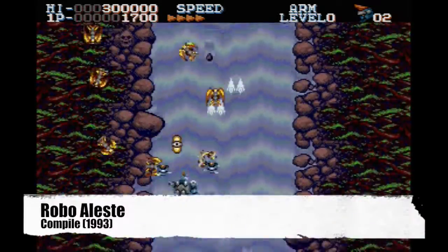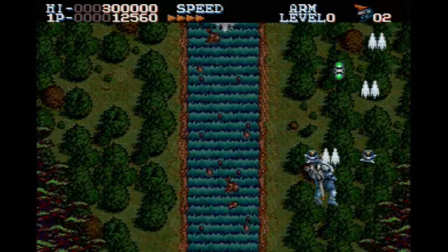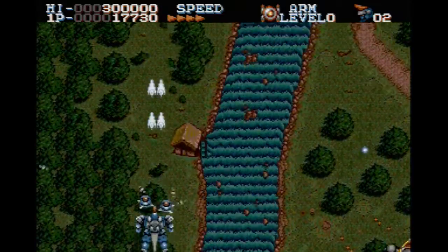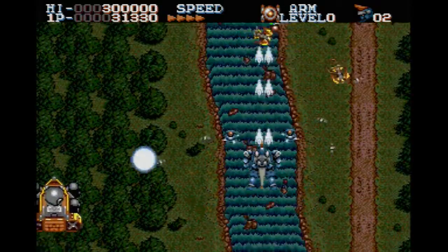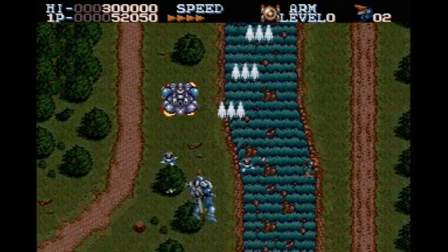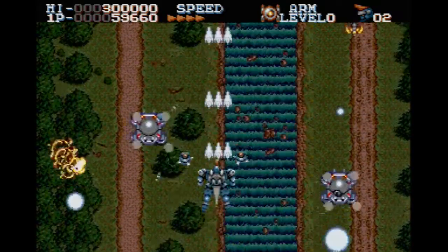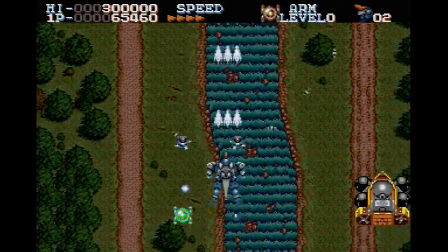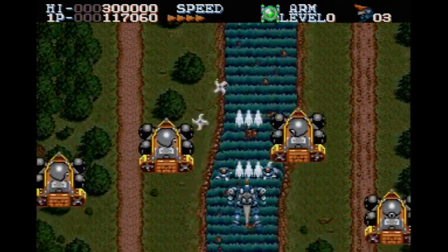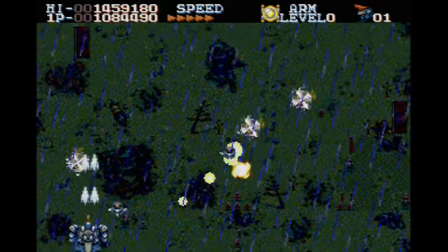Robo Alesta is the sequel to Musha, and by some accounts is the final game in the acclaimed Alesta series, debuting on the Sega CD in 1993. While it is visually similar to Musha, the gameplay has been significantly streamlined. Perhaps most disappointing is the helper drones — these are now stationary, and all of the strategy and management has been removed. Instead, the focus has moved to the secondary weapons. There are four different weapons total, each represented by a different colored power-up. Collecting the same colored power-up will level up the weapon. I've always been a fan of the yellow power-up, as it homes in on enemies and deflects bullets.